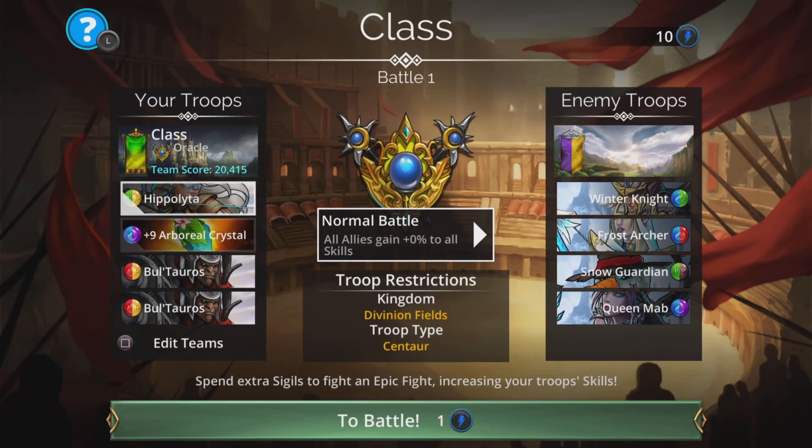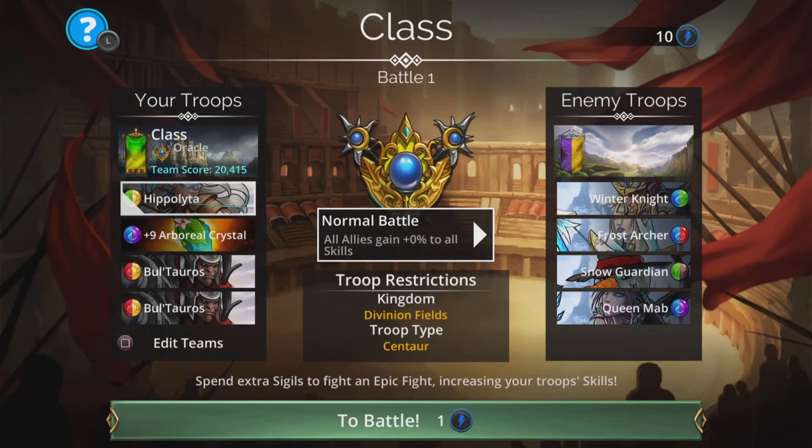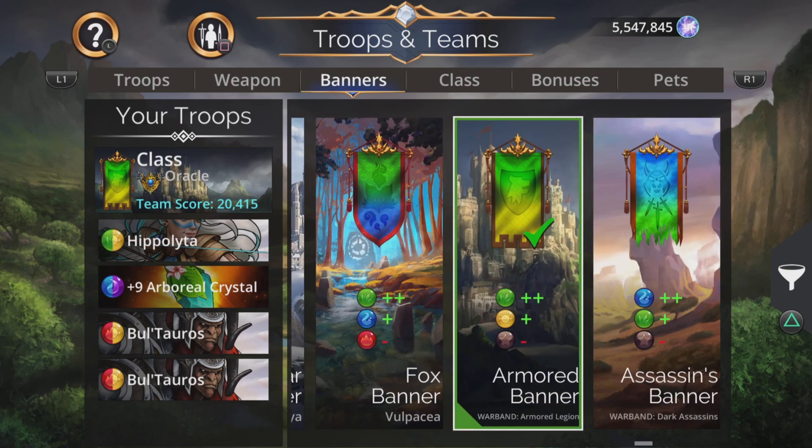Basically we'll loop with Hippolyta if we want, soften the enemies up, and a Bull Toros will just cause a lot of scatter damage to finish people off. For the banner, I'm going with plus two green, plus one yellow, minus one brown — the armoured warband banner. If you don't have this one, just pick anything else that's got a nice plus two green benefit.